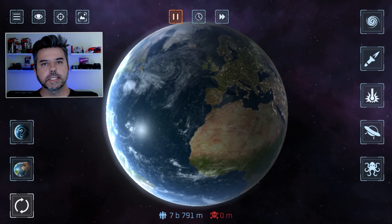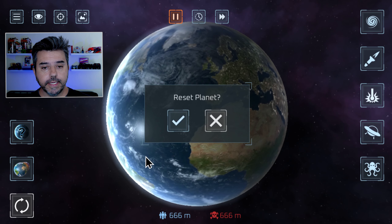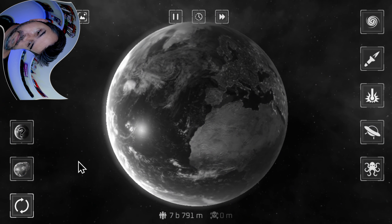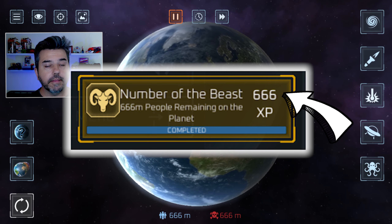Now let's say you want to mess with the people. Let's say we've got 666 people left and we've also murdered the same. As some of you know, this is actually a tough achievement to unlock. But look how easy. This is a super easy achievement to unlock because we don't play fair. I look like Conan O'Brien, which is all right by me.